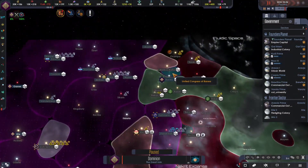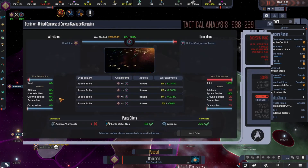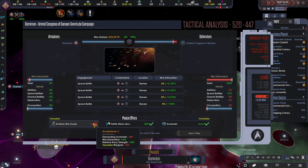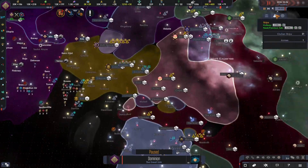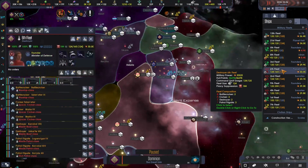We are fighting the United Congress of Binea at the moment, and we literally just need to have this become a positive number, and then that's the end of that war. That's beautiful. I have also set up for another war.